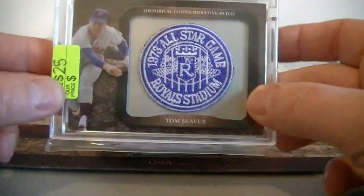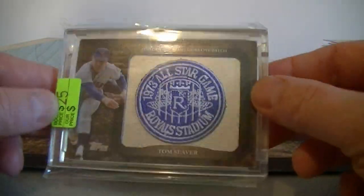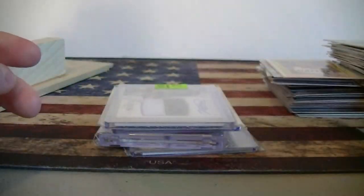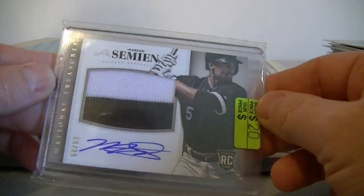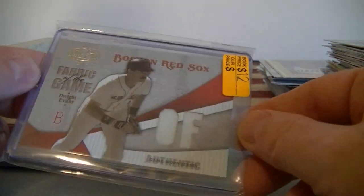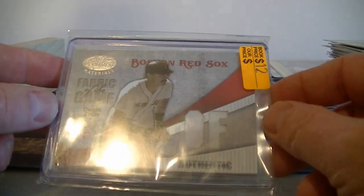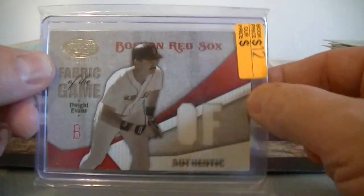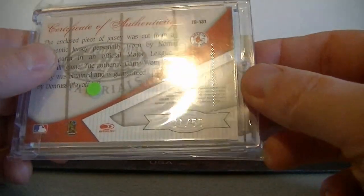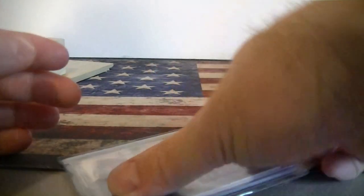These I got in magnetic cases so it's worth getting them for under $2 just for the magnetic. Tom Seaver — we got a National Treasures Seaver autograph, two-color jersey numbered to 99. Got a couple of these certifieds: a Dwight Evans jersey numbered to 100. And another card in a magnetic case numbered to 50. The last card is a non-sports card.